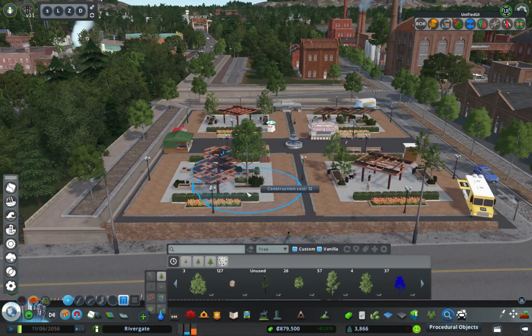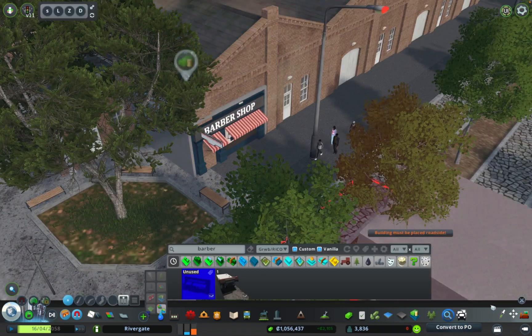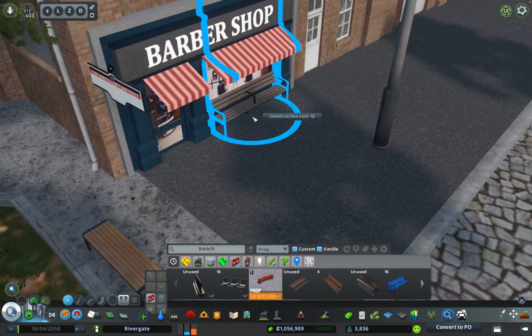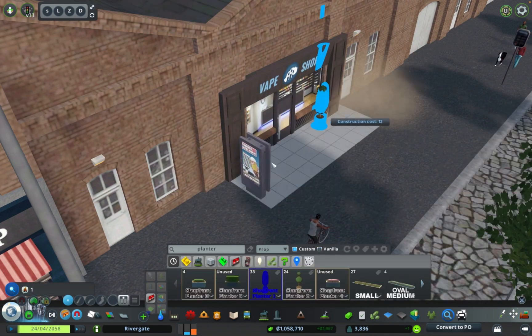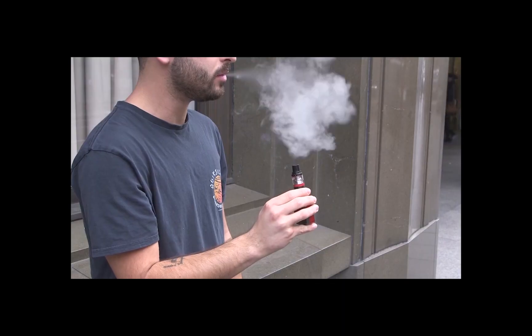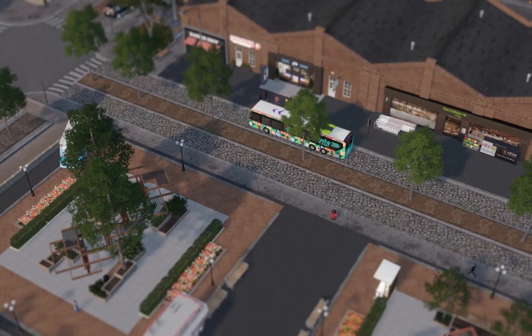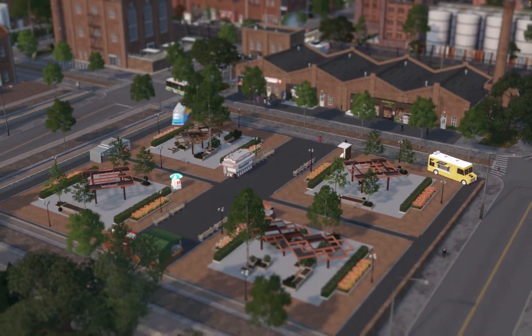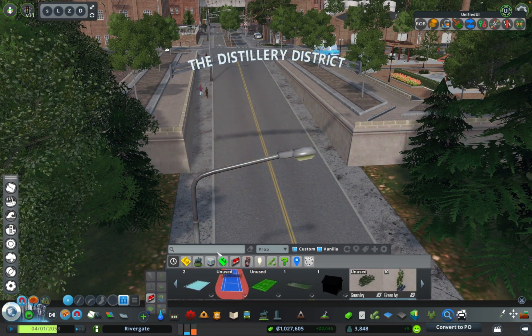We're just gonna deck this out and make it look dope. You're standing up there eating your falafel, overlooking the whole city. Or you can jump over here to the vape shop and get some cotton candy smoke juice — calm down, bro, you're blowing kiwi in my face. I also put a grocery store down. The rest of it's just signs and props, but it looks good though.